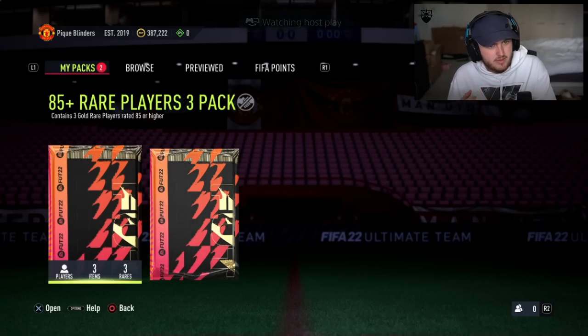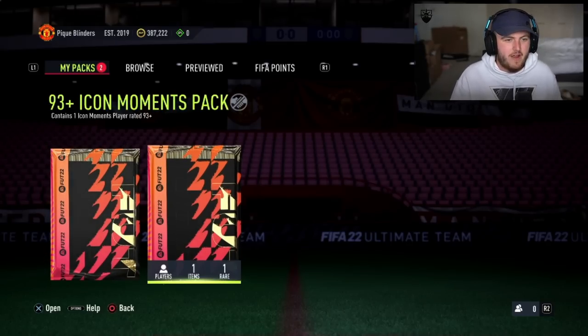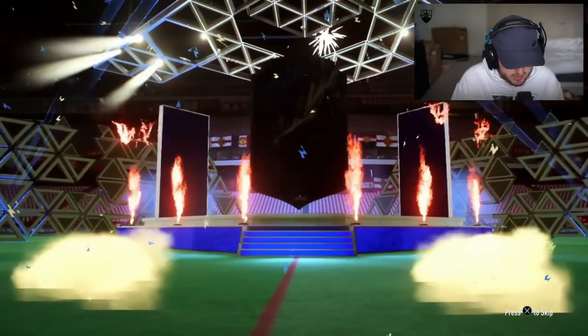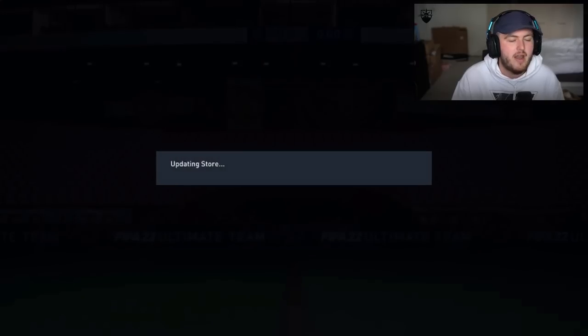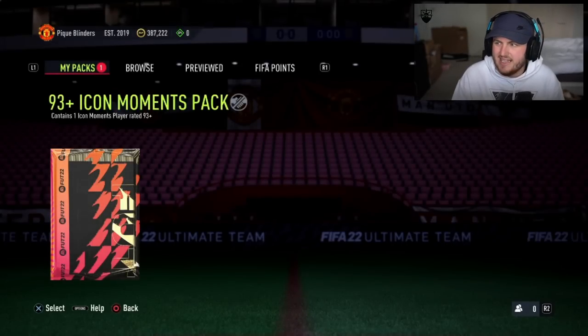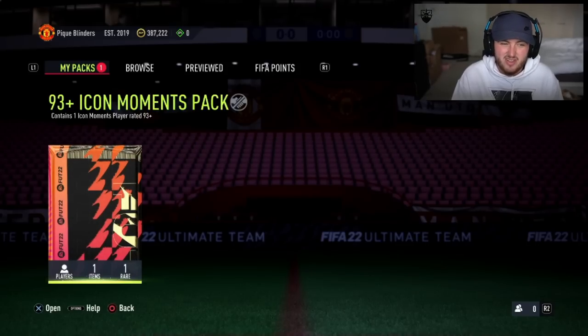PK Blinders, my United fan — the fan of the best club in the world, obviously. He's got the 85 triple and the 93 plus icon moments pack. Sort us out with something nice here, EA. 85 triple first — blue, very nice. Munoz again. Not an awful card to be fair, can't complain too much. At the very worst, 91 rated fodder, and Alisson there as well. 93 plus — there are no Colombian icons to get a link, so maybe someone that could play centre mid or right wing to get a nice orange link to that Munoz card.